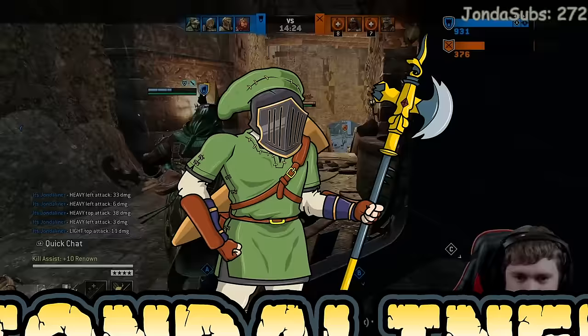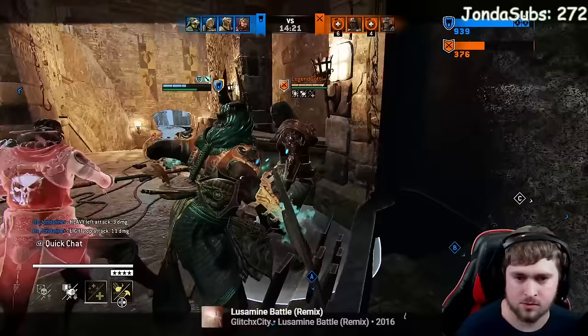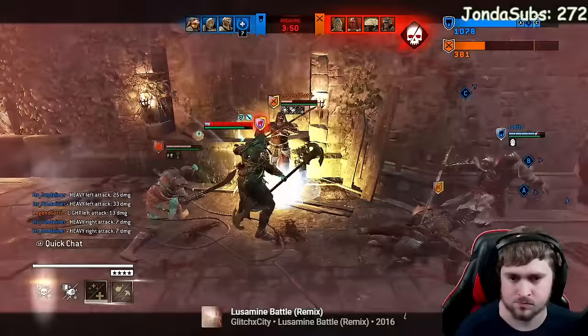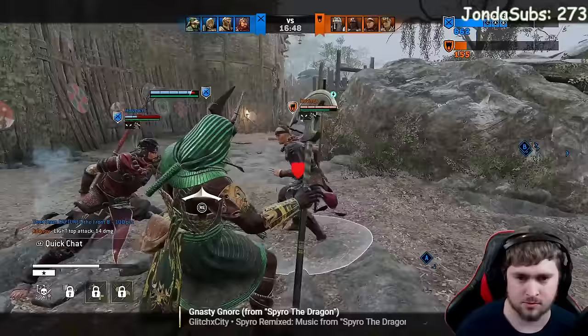Yes guys, you read it correctly. Today we have found a scripter. Now what is a scripter? To put it simply, it is someone who uses third-party software to make their character do certain inputs based on what appears on the screen. In the example you'll see here today, it's a script designed to do a dodge whenever an unblockable bash symbol appears on the screen.